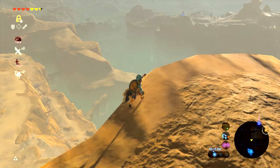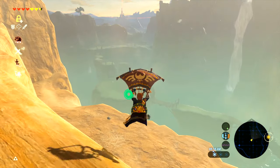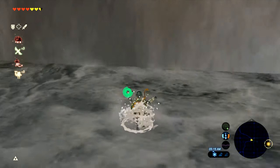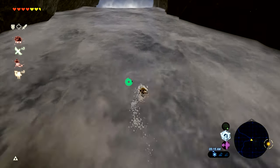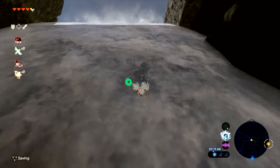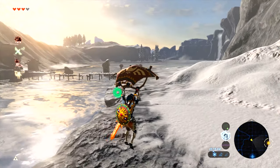Go to the Shrine of Resurrection and return the Sheikah Slate to its terminal — finally I can do the one-hit obliterator quest. I figured I'd use that waterfall as a quick way up to the Great Plateau, but notice the water is warm down here, and look what happens to my hearts halfway up the waterfall where I can't survive even though I'm wearing something to keep me warm. Anyway, that's where we'll cut it off for this time — next time we've got a whole lot of shenanigans with the obliterator.